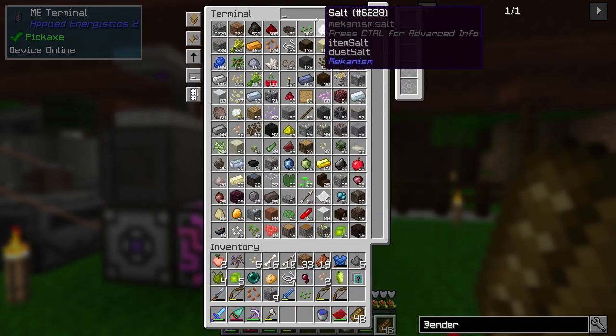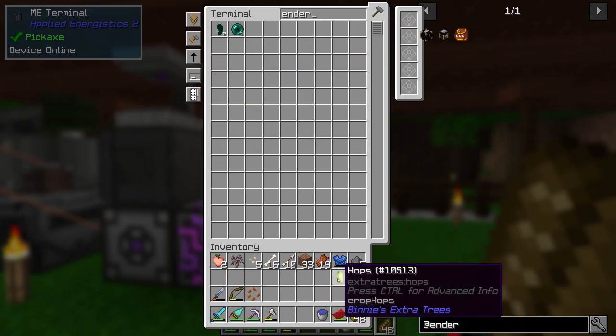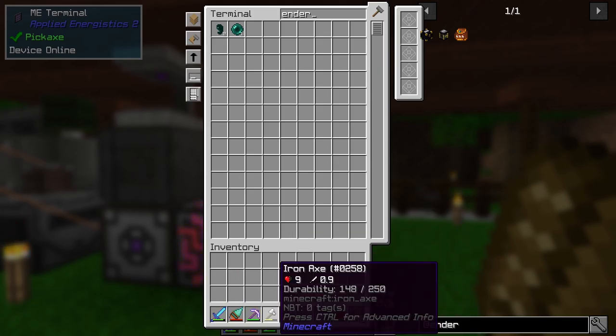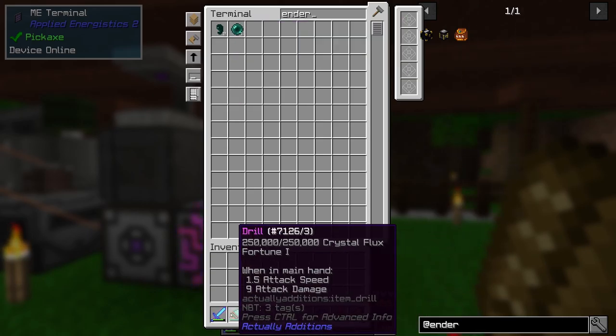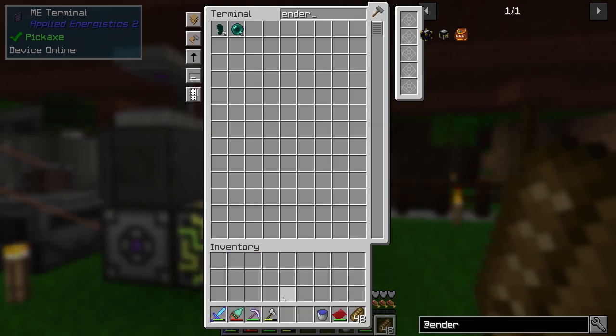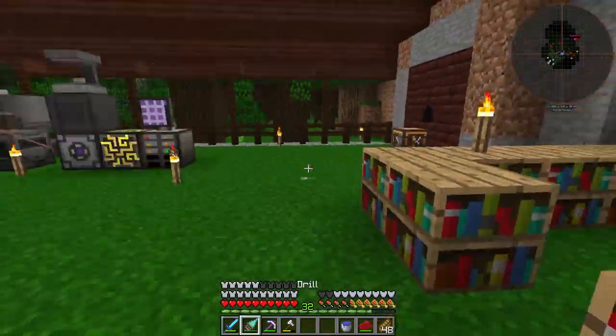Now, we have been after ender pearls, which I have none of. We actually have one now, but I hunted for them overnight for a few nights in a row and only came back with the one. So I think something that would be useful is to get a looting sword. Right now I just have sharpness four on this sword, which is helpful but not super helpful. So I think our next goal really is to get looting — in order to do that I'm going to need a few more levels, so I'll probably go mining.